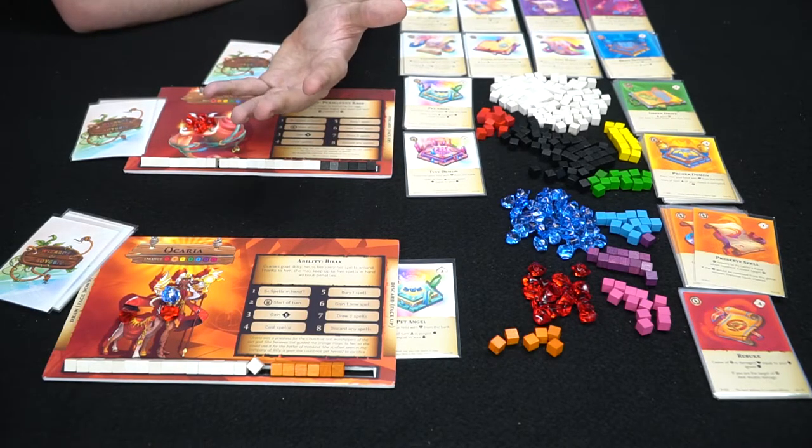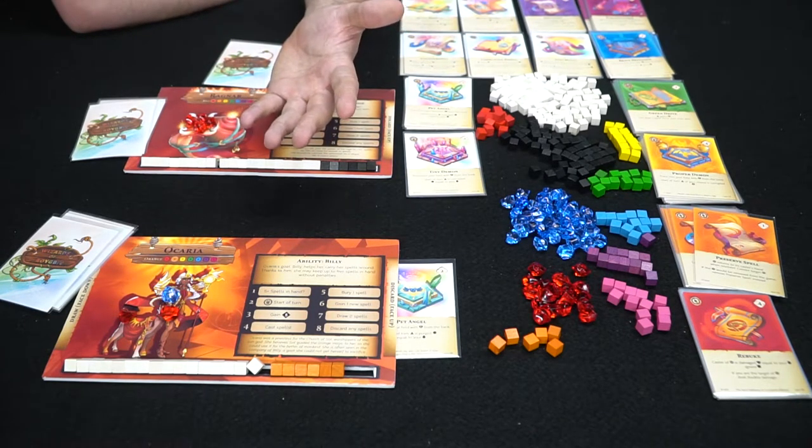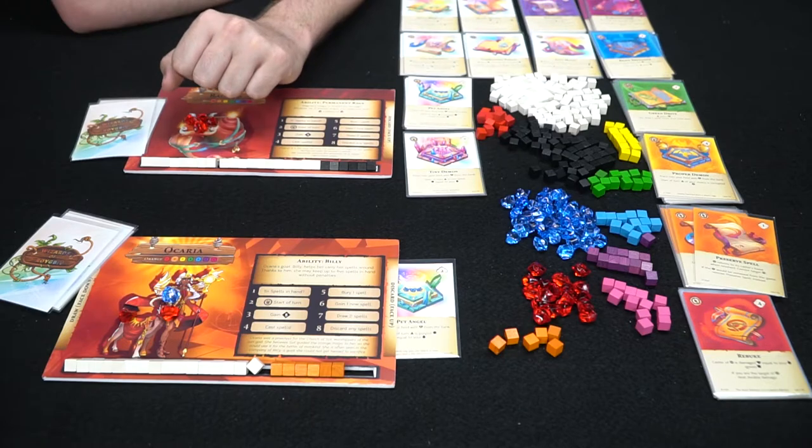These guys are removed whenever this guy would take damage and that damage would then be redirected to the angel. The player doing the damage can choose to do that. So if I did two damage with Magic Missiles, I could choose to do one damage to the angel, thusly removing it and putting it in the discard pile, and then do one damage to this guy if I wanted. So that's how these guys get removed. That's pretty much the basic principles of how the game works.